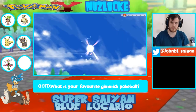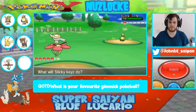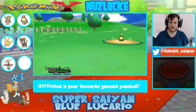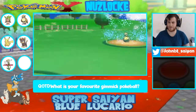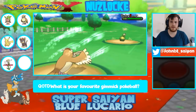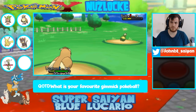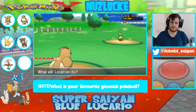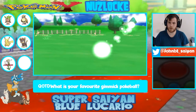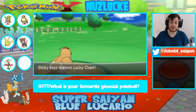Preschooler has a Budew! It's grass-poison so I think it resists our Fairy-type moves, so I'm just going to get out of there. As soon as Sticky Keys hits level 10 I'm going to put the experience share back on because I don't want to get bogged down. Let's throw in a Gust. I'm surprised we're not one-shotting this thing. Sticky Keys is level 10! And we learn Lucky Chant - blocks those critical hits.